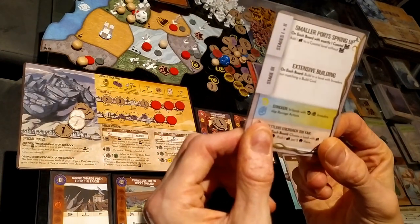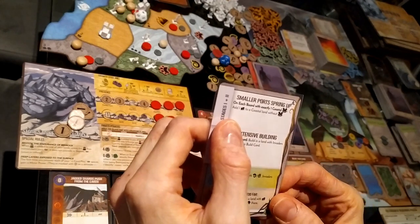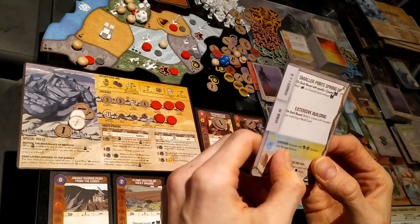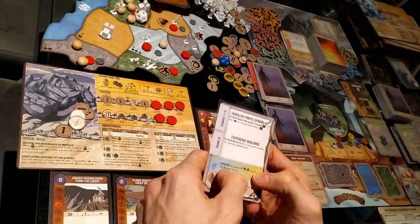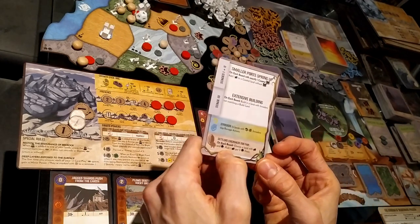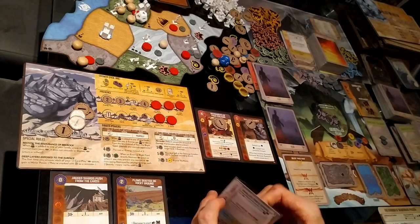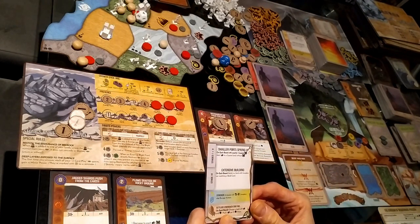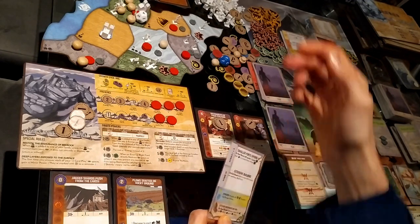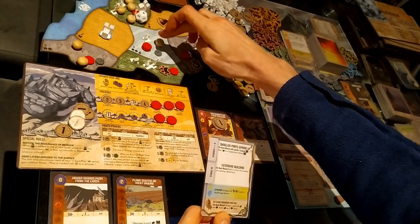The event: Smaller Ports Spring Up — we are at stage two. On each board with exactly one coastal city, add one town to a coastal land without cities. We have two coastal cities, so that's good. In lands with disease or strife, invaders skip ravage actions. On each board choose a land with towns and dahan — push one town per two dahan. There's only one dahan in that land so I can't push anything.